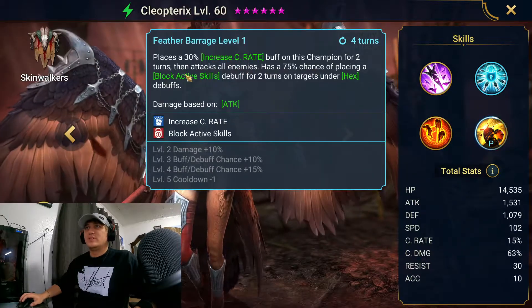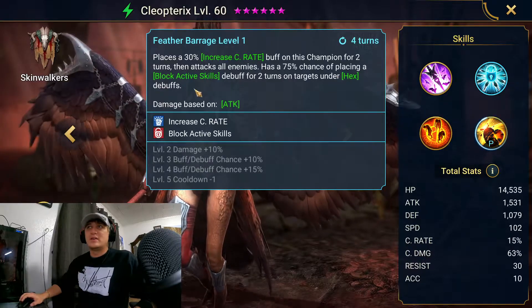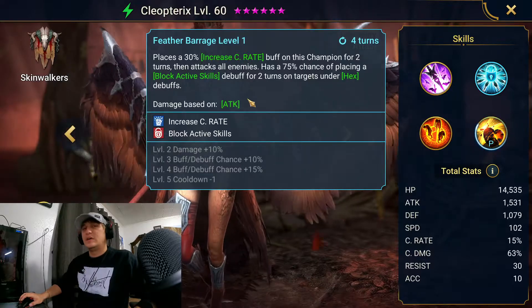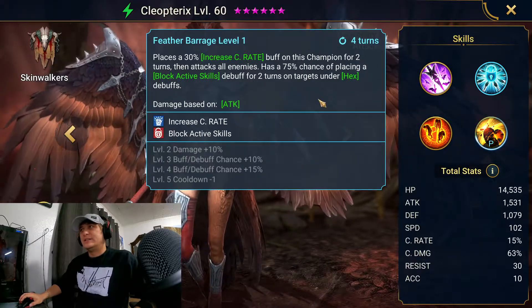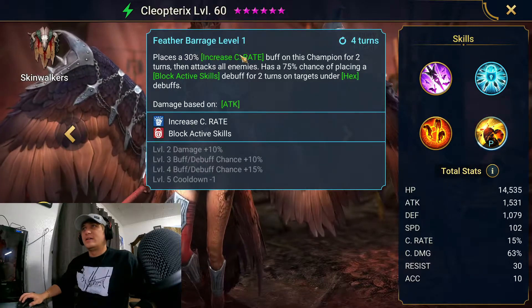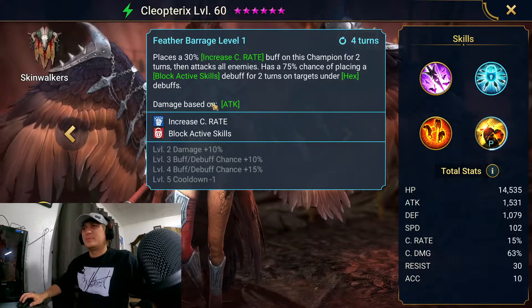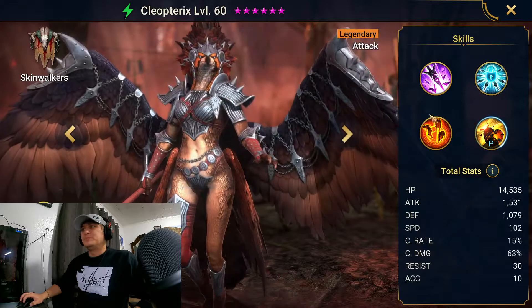She places a 30% increase crit rate buff on the champion for two turns and attacks all enemies. There's a 75% chance of placing a block active skills debuff for two turns on targets under hex debuffs. I don't know too much about Hydra — whether the block active skills is gonna work there, I'm not sure.